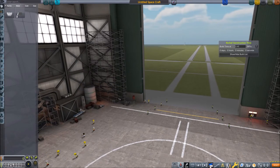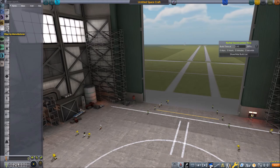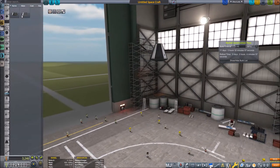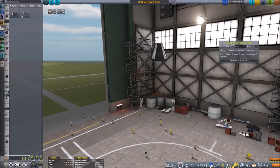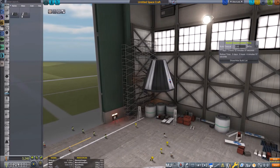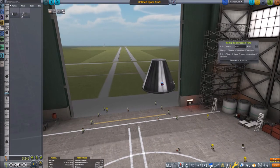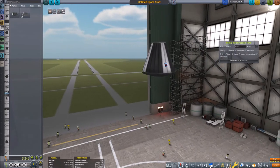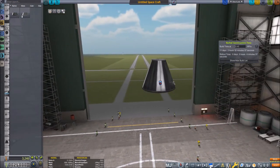We know what the VAB does. Actually, let's not take this Mark 1 command pod but instead filter by manufacturer. For these literally botched-together rockets that you have to build because you don't have any other choice at the very beginning of the game, I actually prefer this old model of the Mark 1 pod and of the solid rocket boosters, and later when things get a little bit more sophisticated we can change to the normal Mark 1 pod.